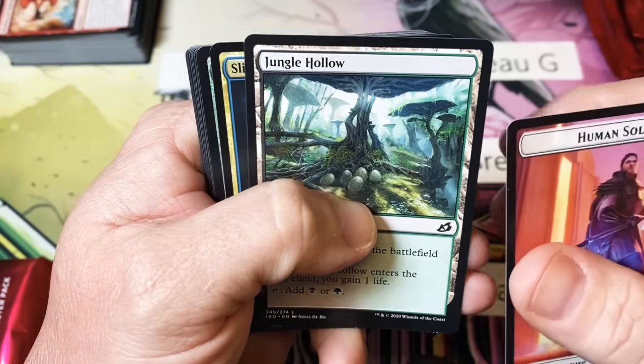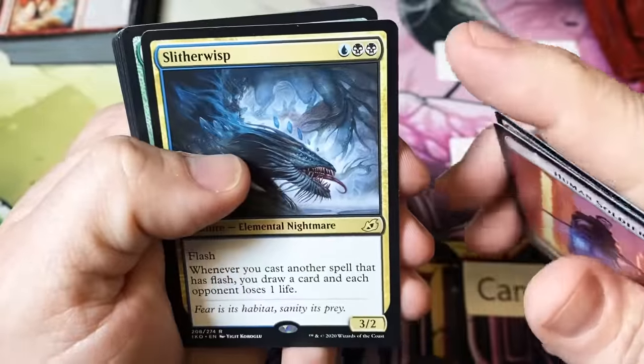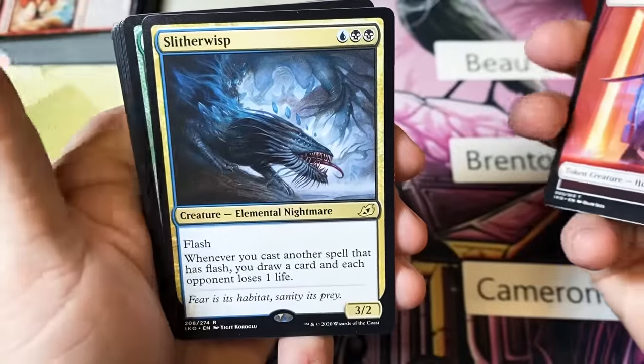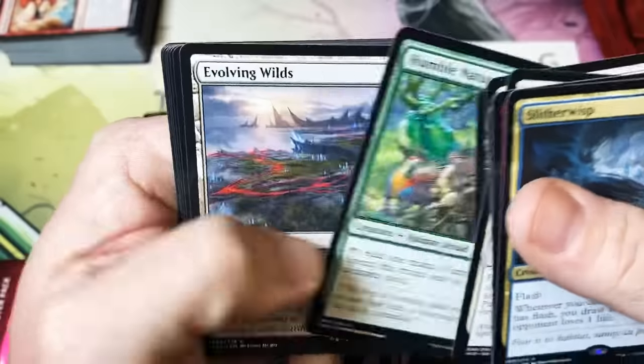Last rare for John — just a little Slitherwisp. The double-black casting cost makes this guy hard to get out. Why'd they have to do that to him?